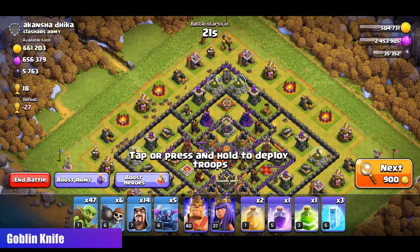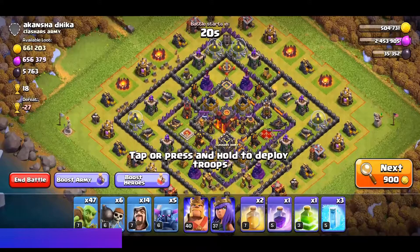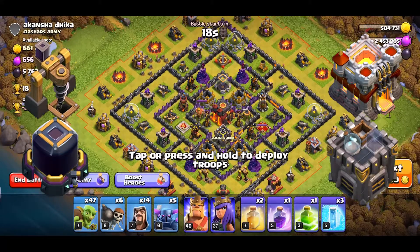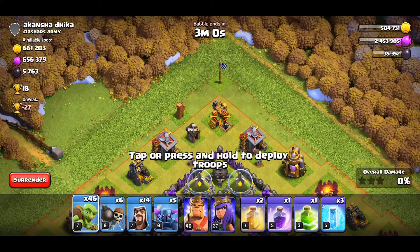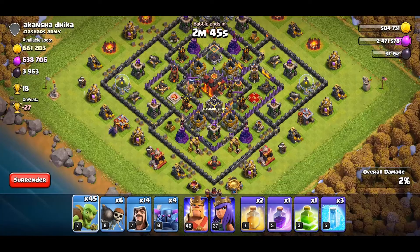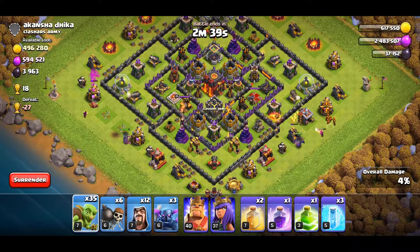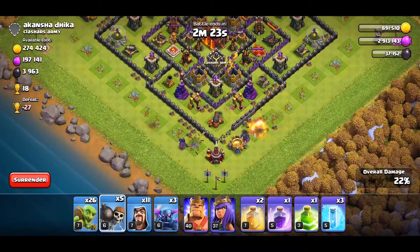The next strategy is goblin knife. Our main targets are the drills, dark elixir storage, and the town hall — also the clan castle on some occasions. We will deal with that with a goblin and funnel our Pekkas towards the tunnel from the bottom. The way is set and Pekkas can now walk in.